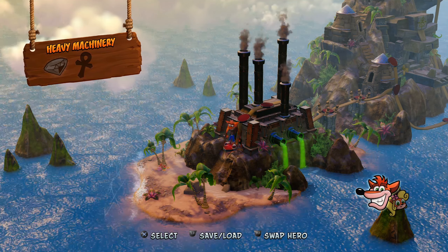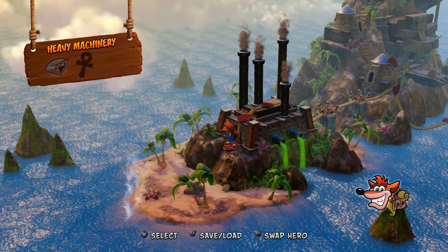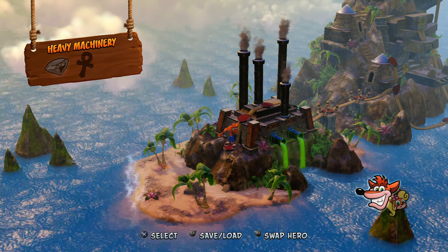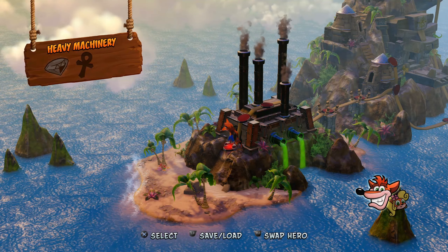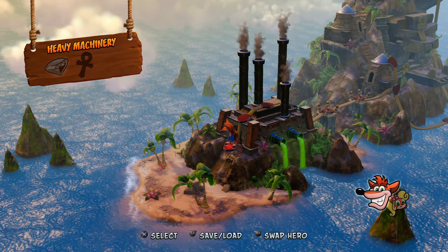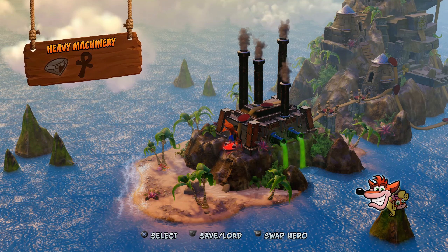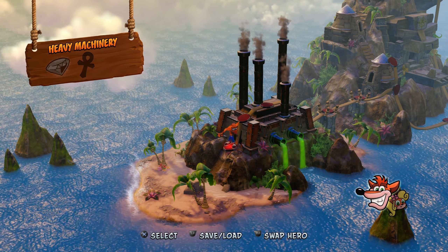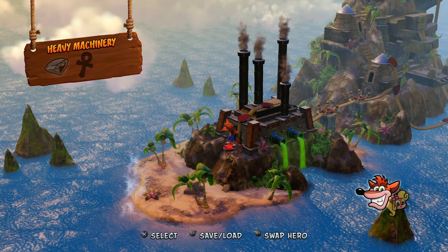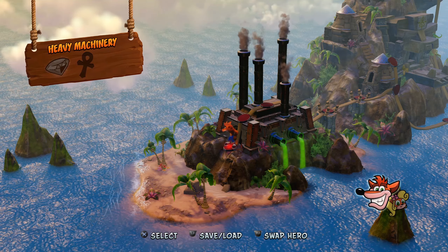In the last episode we did from Road to Nowhere to Balderdash, then Sunset Vista. We got the key from Sunset Vista to do Whole Hog, and then we did Guala Khan. Now we're on the third island — Heavy Machinery. This is a clear gem, so you can die as many times as you wish, but let's get cracking.